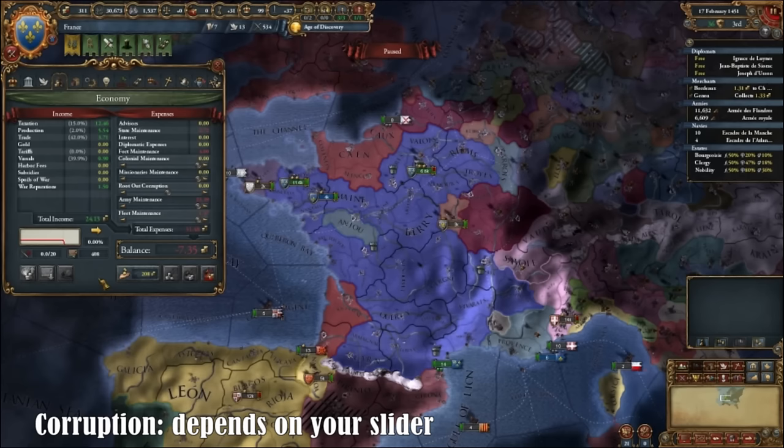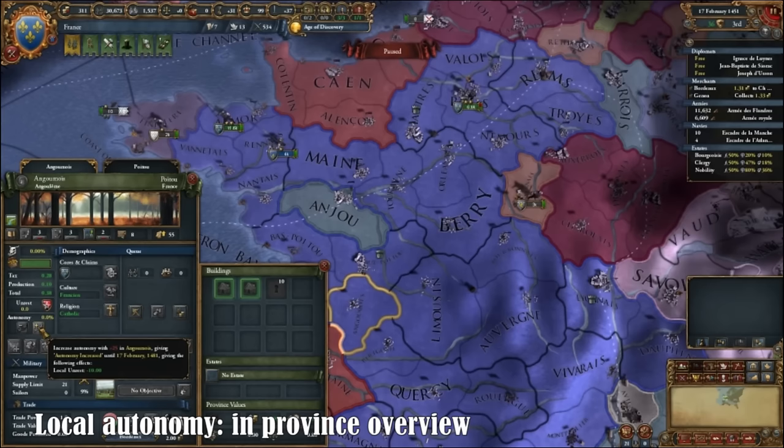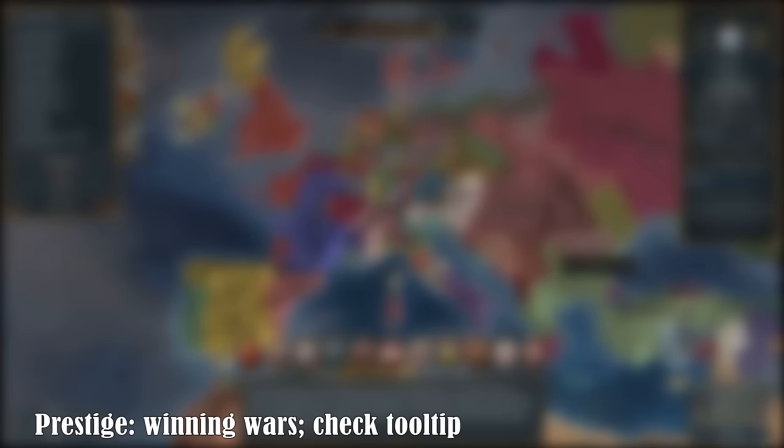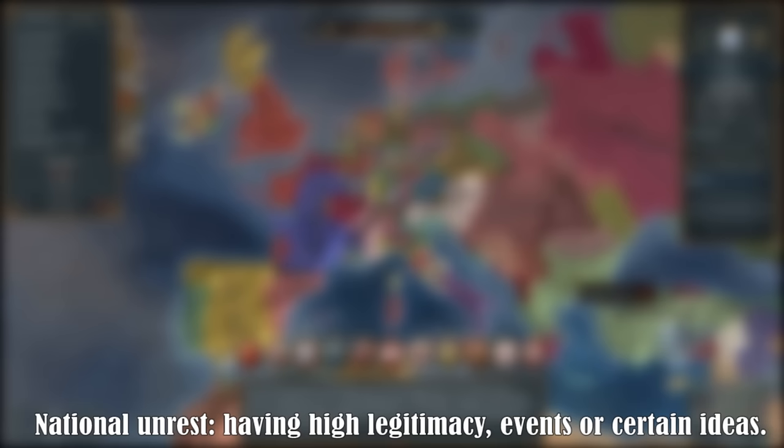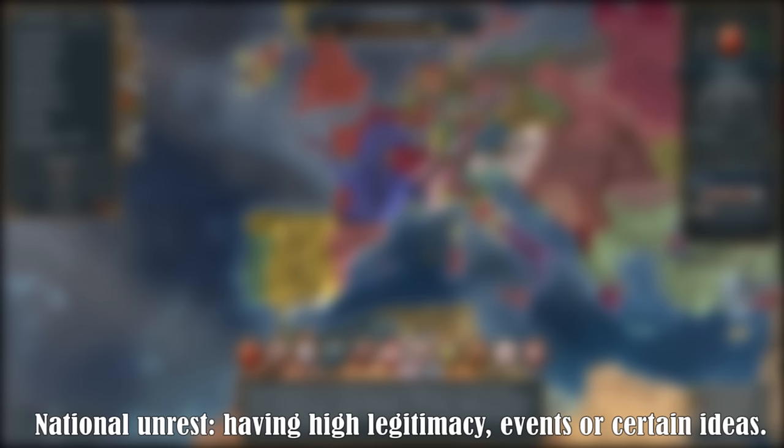Local autonomy is different per province and can be lowered in the province overview — the more local autonomy, the less money you get from that province. Be careful: if you lower local autonomy, rebels may rise up. There is no definitive way to increase prestige — it can be earned by waging wars, and it influences a variety of attributes, so check the tooltip. It costs 100 military power to increase legitimacy by 10 points. National unrest increases the chance of an uprising, and can be lowered by having high legitimacy, by events, or by having certain ideas.